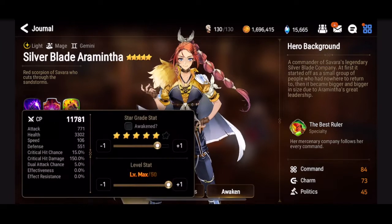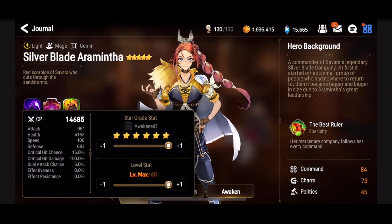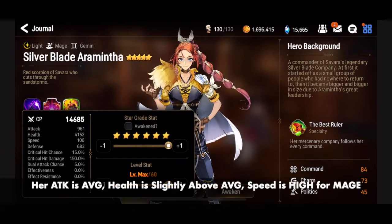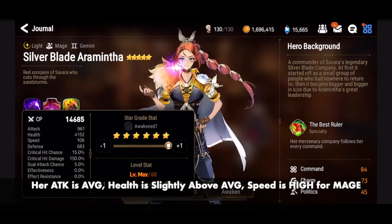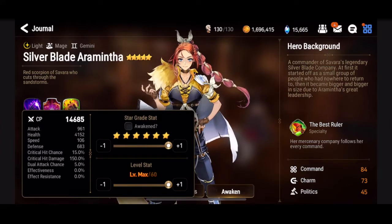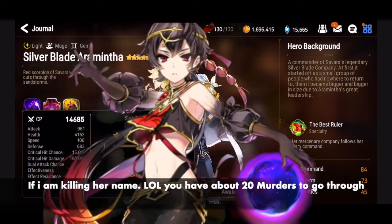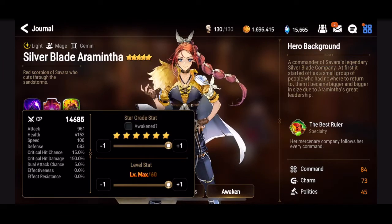Let's dive into her stats. She has 961 attack, 4152 health, 106 speed, and 689 defense. Her stats are nothing out of this world — her attack is not high like Ludwig, Tenebria, or Basar, but her speed is on the higher side for the mage class. Her stats are actually identical to regular Aramintha and Specter Tenebria.